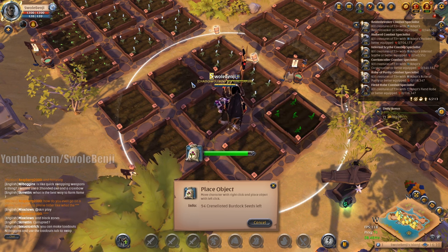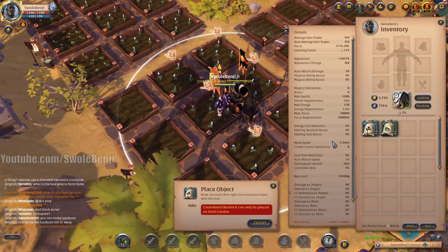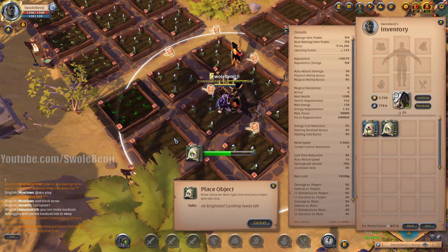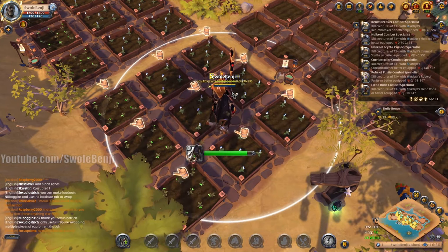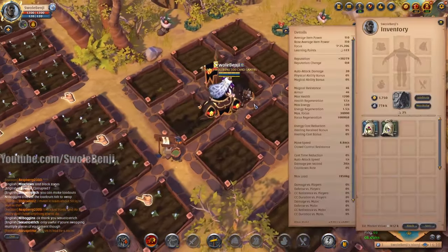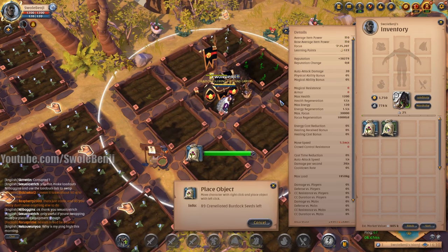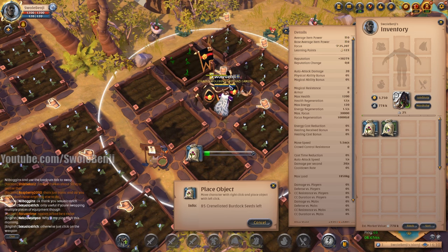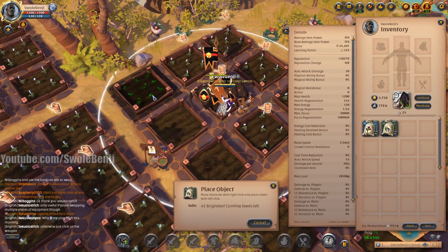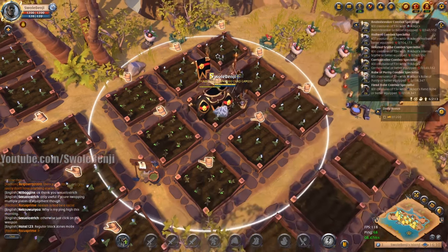We're going to pretend that we would sell the crops and sell the seeds, and then determine the profit per day. The reason we're using 20,000 focus is so we can do two separate tests instead of just one and done. And yes, I'm aware I didn't water those — I'm going to go back and water them. Don't worry, I didn't forget.